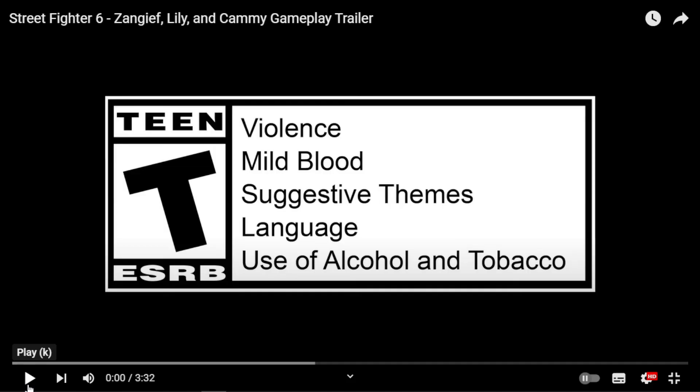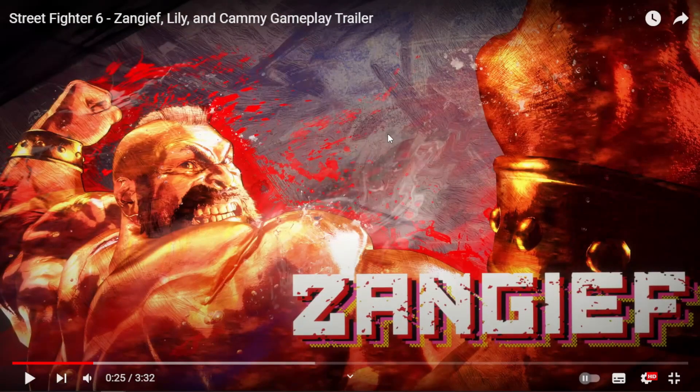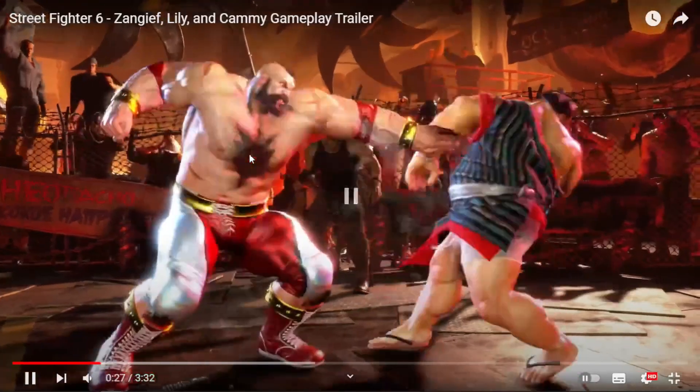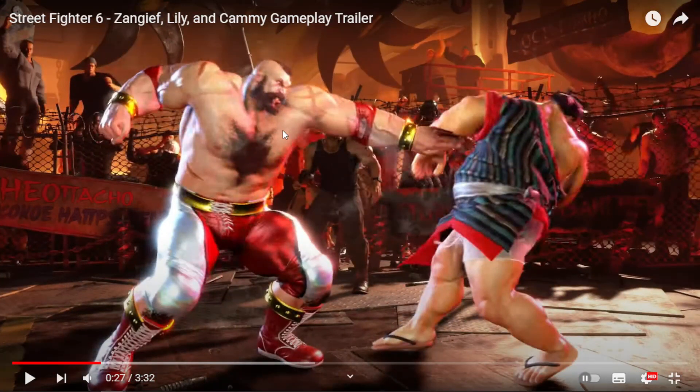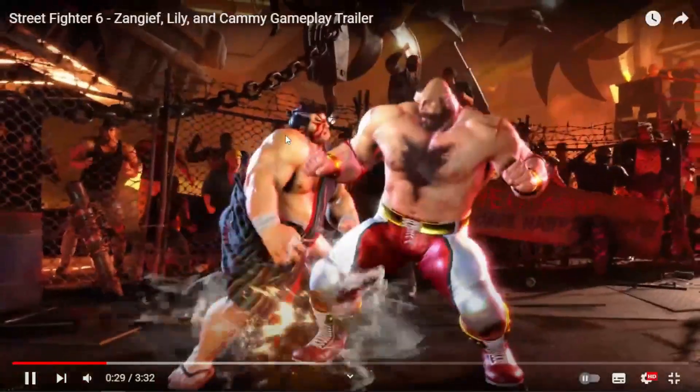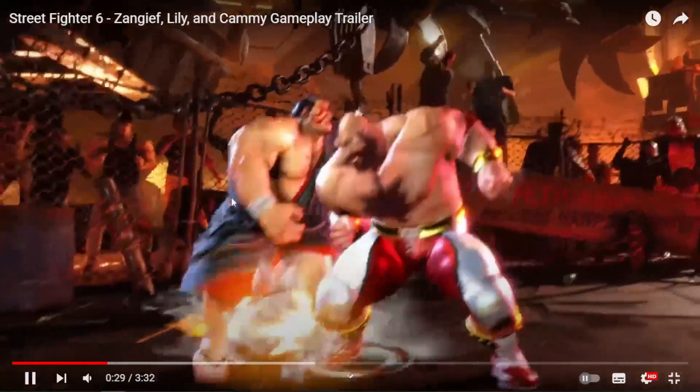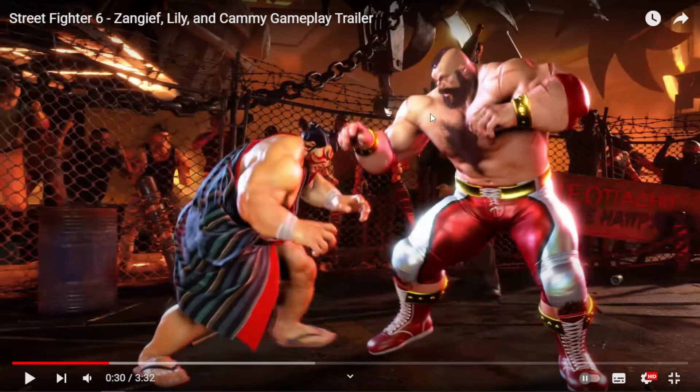So here are the final three characters of the base game: Zangief, Lily, and Cammy. Zangief looks really good, by the way. Right off the bat, they started the trailer with auto combo — that's just light punch three times. The jab auto combo knocks down, but the kick auto combo does not, so you could go for another strike or throw.